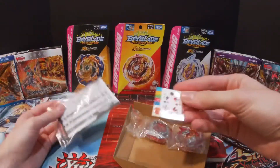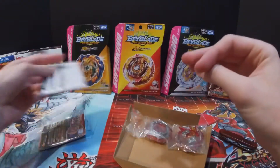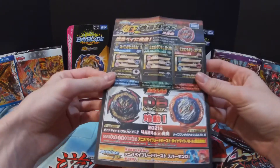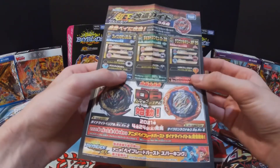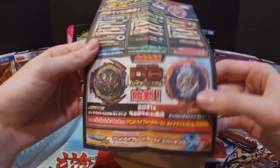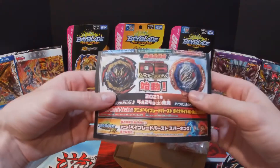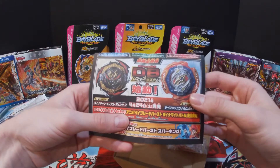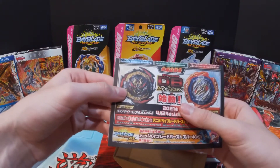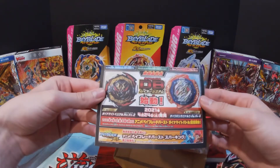Alright, so here are the stickers and a little instruction sheet, plus a tool that helps you put the stickers on. There's also a little advertisement piece that shows different combos you can make with this bay. On it we can see the new Beyblade Burst Dynamite Battle content, including the new Ragnarok — or Roktavor, whichever you prefer to say — and the new main character's bay, Dynamite Belial.